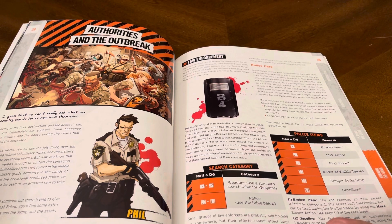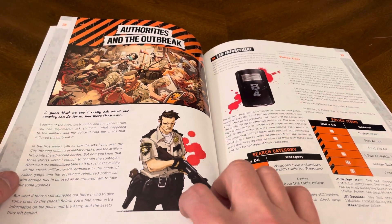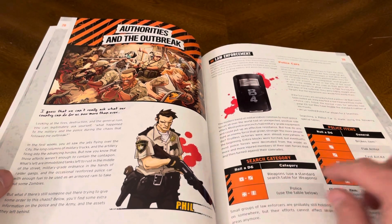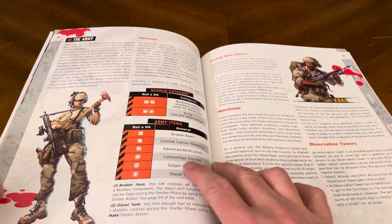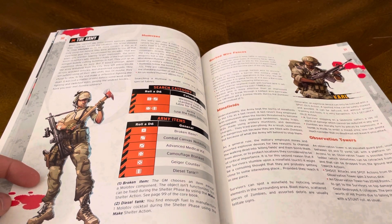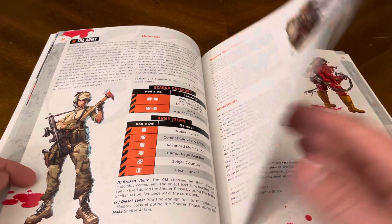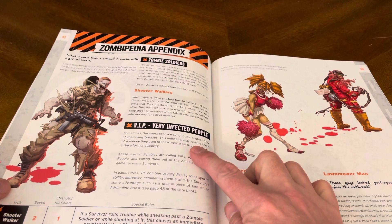Authorities in the outbreak — Phil, who's in the original volume one of Zombicide, the first edition that came out. Law enforcement, searching categories, police items. Humvees in the army, barbed wire fences, minefields, observation towers. Zombie soldiers and very infected people.